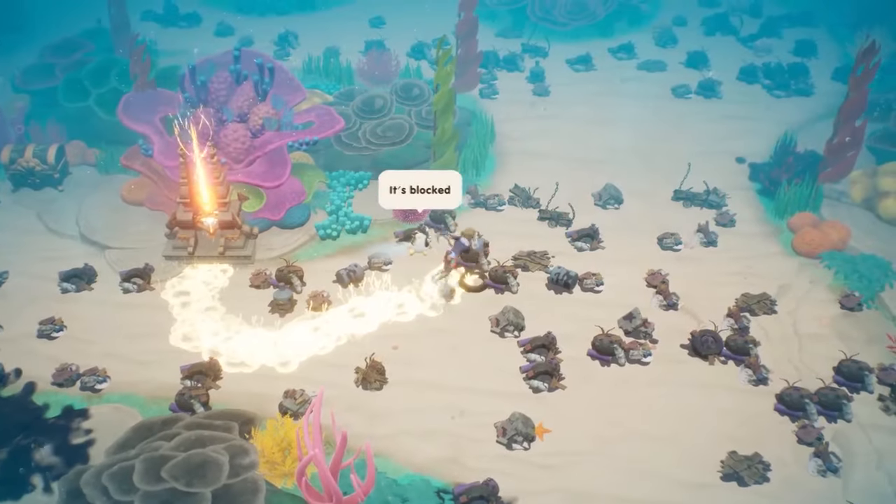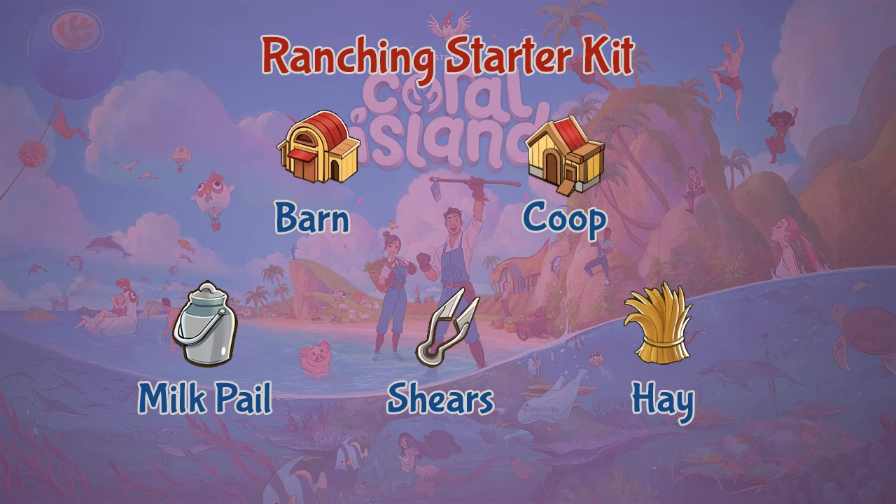Now, talking about ranching, there are a few things you need to know before you start buying animals. First, you need to have a barn and/or a coop, which can be bought from the carpenter shop — you'll need the required materials to build these two buildings. You also need to buy a milking pail for cows and goats, and shears for shearing sheep and llamas for wool, both from the ranch. Also collect as much hay as possible around the forest on the island.